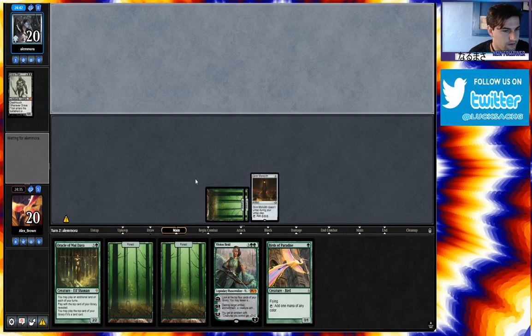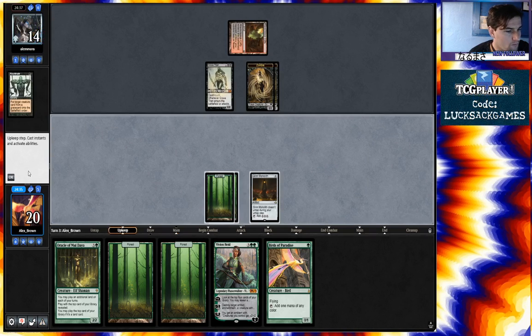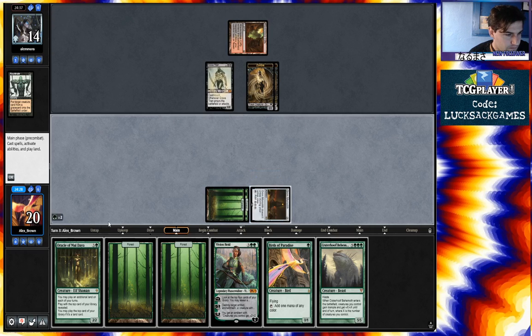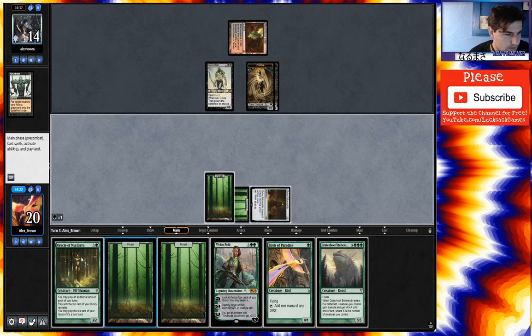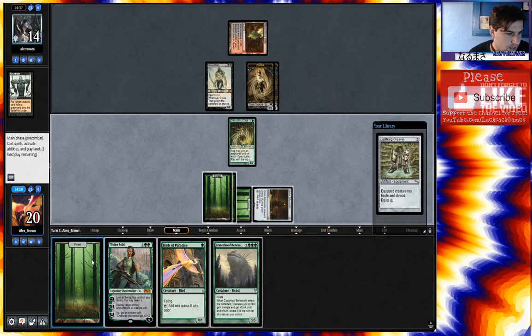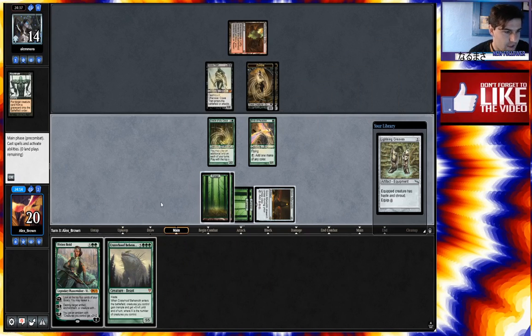Wasn't sure if we should just play the bird there and play Grimm next turn. Craterhoof, huh? So four: Oracle, land, land, bird, pass.